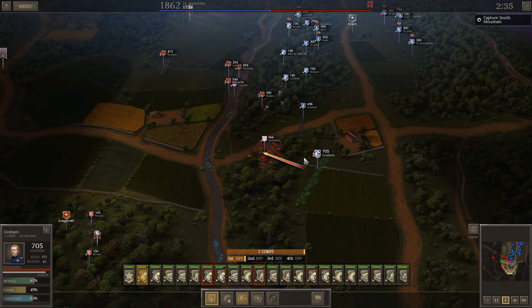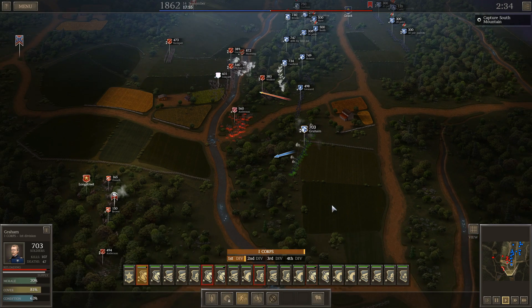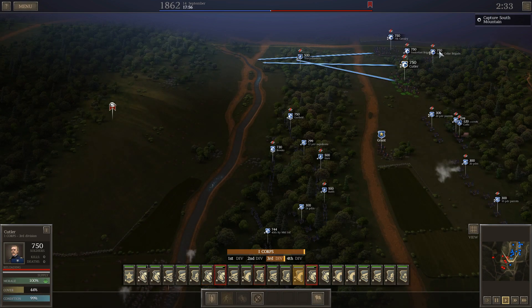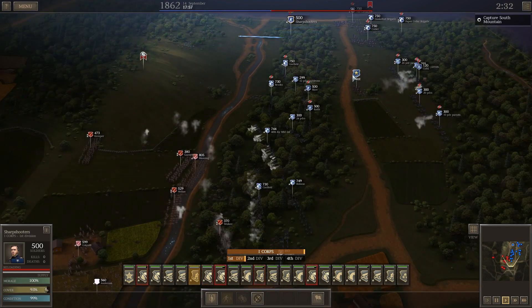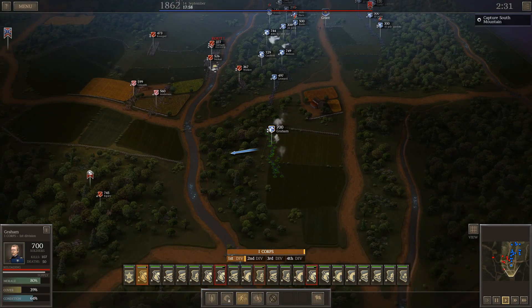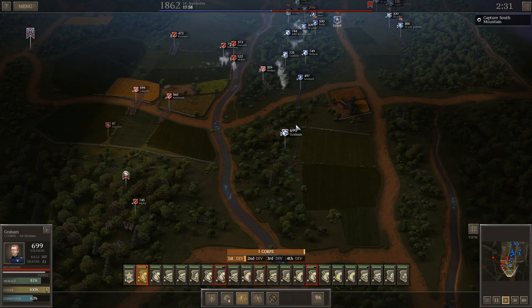So far so good. This artillery is going to unload on me for a little bit. I'm going to start sneaking the melee cavalry and the sharpshooters up a little bit. I'll hang out in the woods and let these guys fire on me — waste their ammunition while I'm in cover.